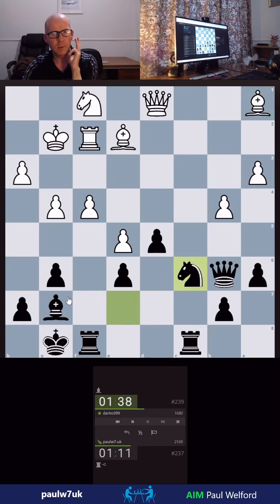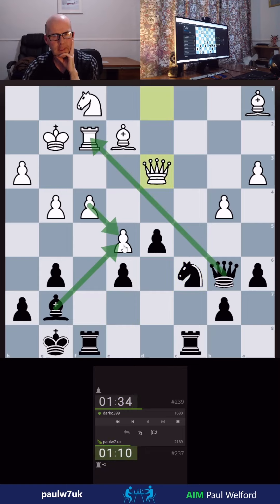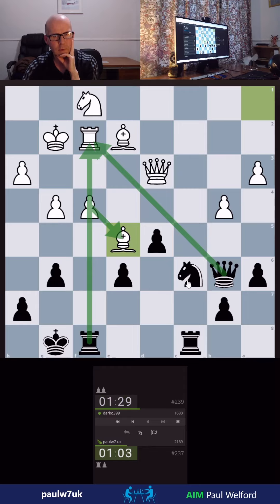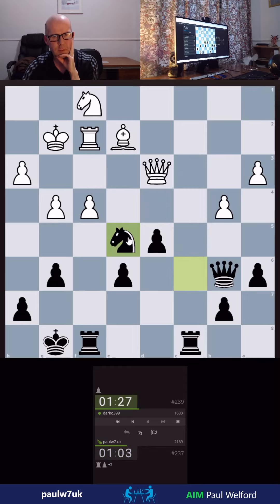I'm going to line up the same idea, just to grab a pawn. And he can't take with this pawn because of check. He hasn't seen that, or he's missed it. So I'm going to take. I cannot pre-move this because he doesn't have to take back. I could pre-move this one. So we take. Now that's covered by the Queen — I can trade Queens if he goes there. And right across.